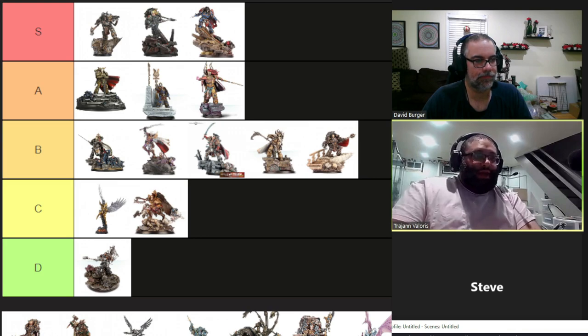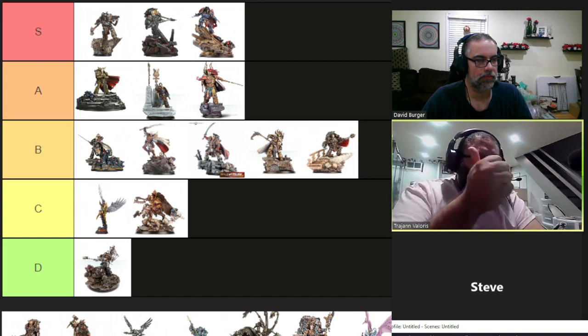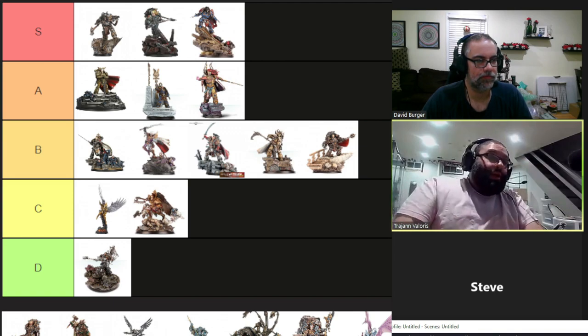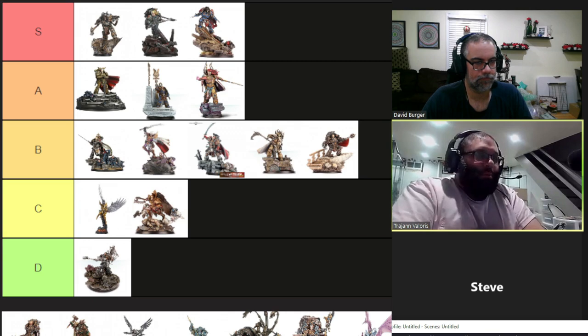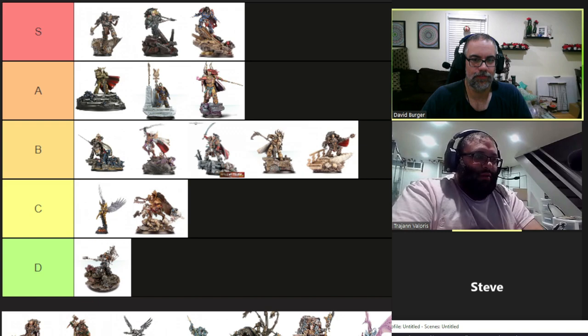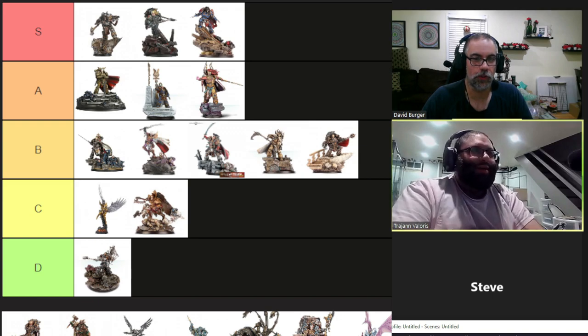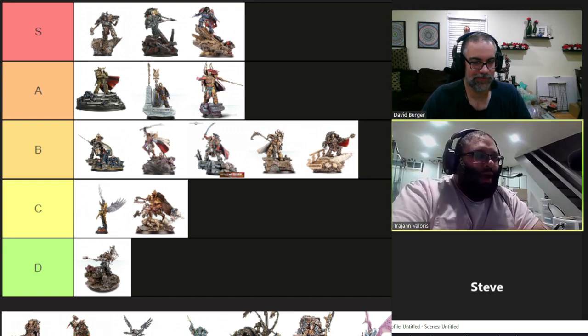His wargear is specialized, so we'll go into that later. He has It Will Not Die on a 4+, which is better than most. He has Crusader and special rules: Fortress of the Word, Power of the Word, and his Warlord Trait. He can also be upgraded for 25 points to Transfigured. His Warlord Trait is straightforward: all units composed entirely of models with the Word Bearer special rule who can draw line of sight to Lorgar add one to their charge distance roll and may use Lorgar's Leadership 10 for all Leadership, Morale, and Pinning tests. You also get an extra Assault Phase reaction.